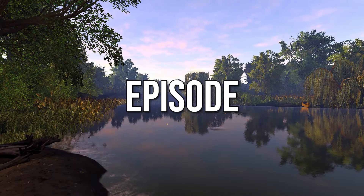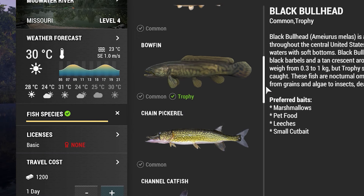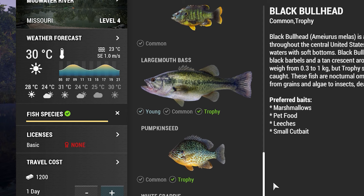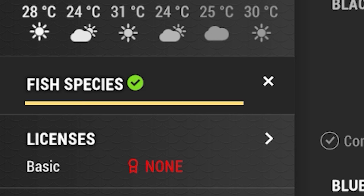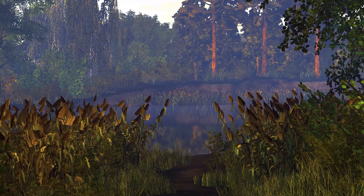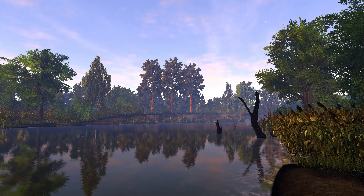Hello everyone and welcome back to another episode of my Fishing Planet series. This is the series where we catch every single possible fish while I share my locations, tips and tricks. In the previous episode we managed to finish the Lone Star Lake fishing log, which means in this episode we are heading to Mud Water River. This episode's goal is to catch every single fish on this river and also buy some new gear.